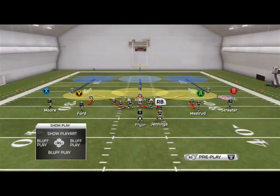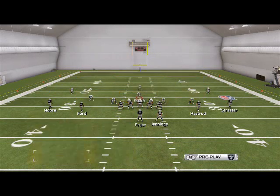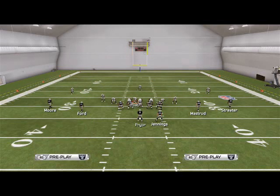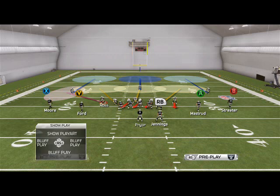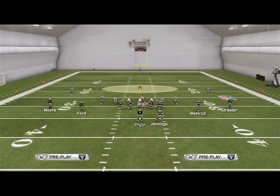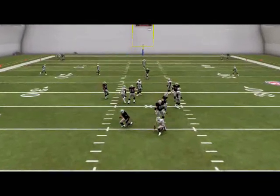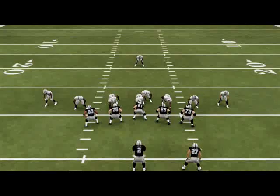Let's show you the setup again. You want to come out, globally zone your linebackers, man-align, base the line, crash your D-line to the left. Then optionally, you can place this guy on a purple zone, and make sure you re-blitz that right linebacker. Basically what you have is you're only weak to the right flat, so you can immediately jump out there with Roach if you wanted to.